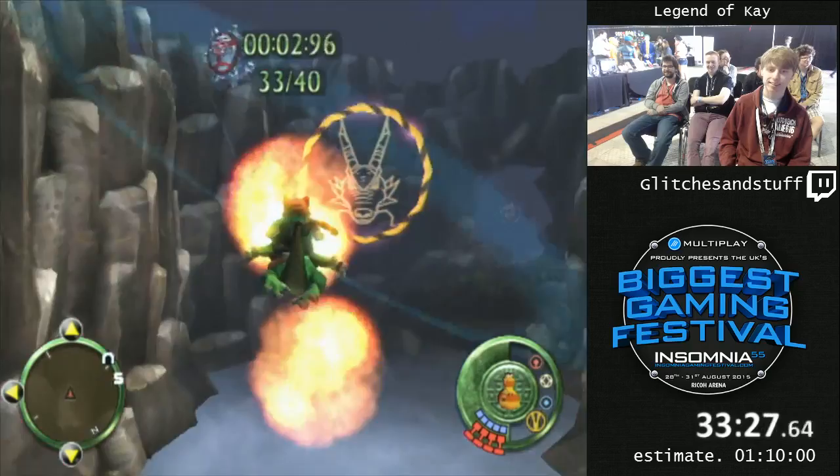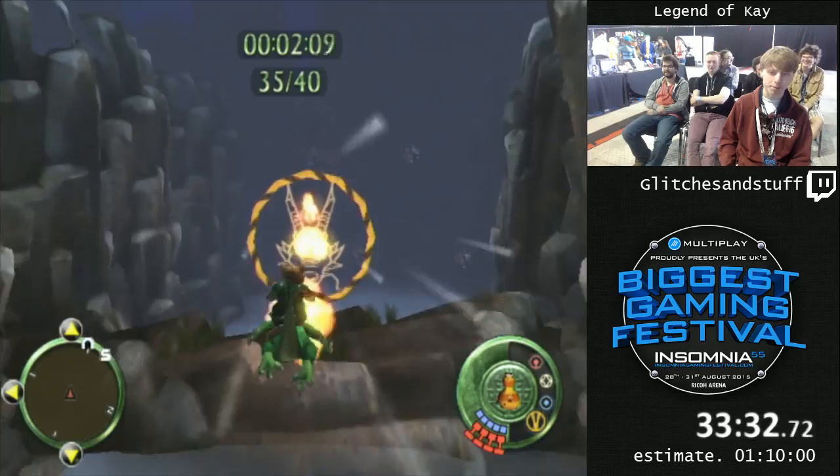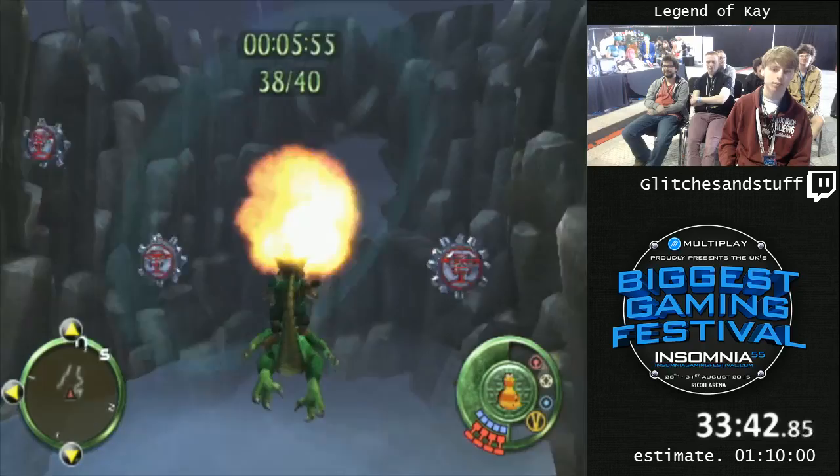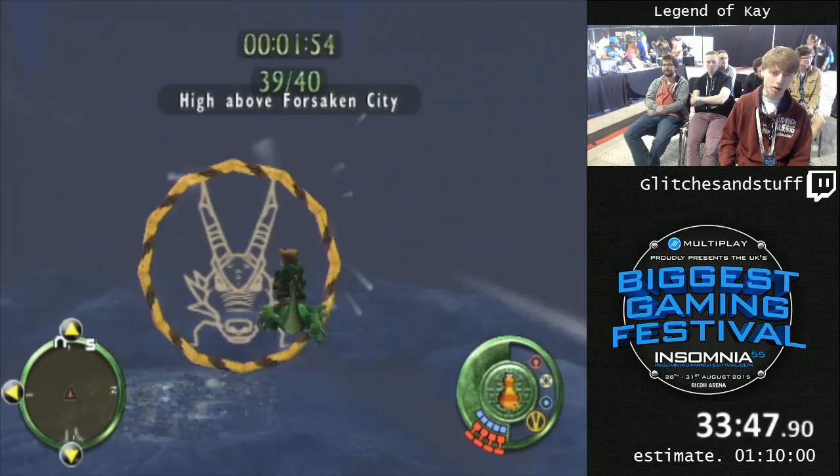Behind me there's like this big black curtain, and just behind there there's a massive stage — lots of noise. I only took one hit during that flight, which is really good. It means I've got four armor left for this level, and this is the level where we try and skip everything, but there's still one fight. This is the hardest trick in the game in here.